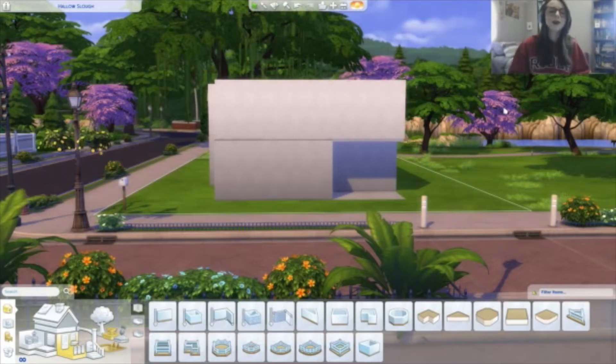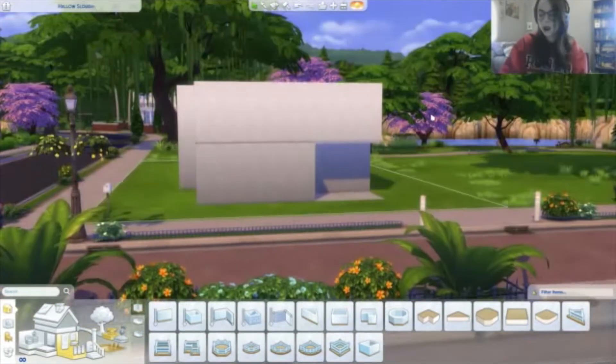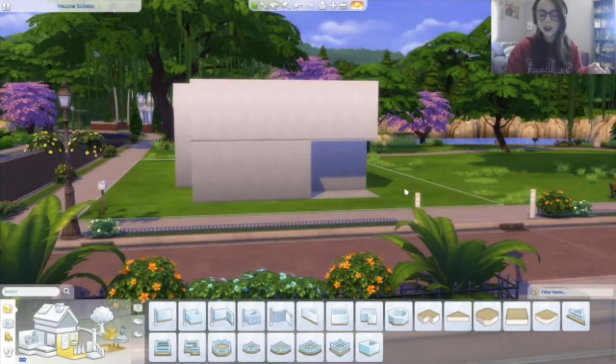Hey guys, what's up! Hope you're all having a good day. Today I'm going to be doing the every room is a different pack challenge. Figured I'd hop on the bandwagon and do it before it's not cool anymore. So I built this random shell, I have my phone here with James Turner's website open — he has the random pack generator set up with all the packs that I have. We'll start by trying to do the outside of this house.